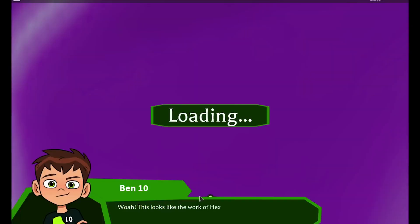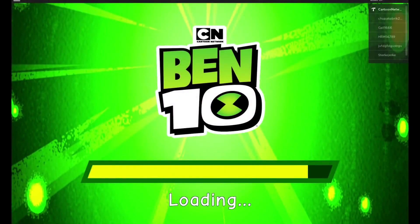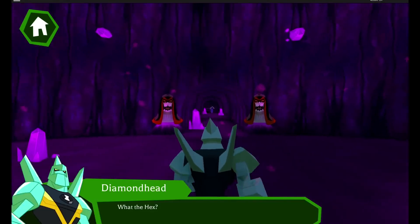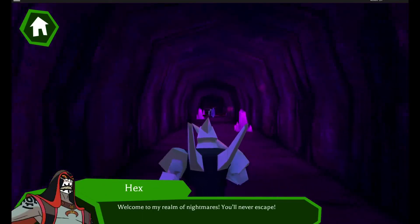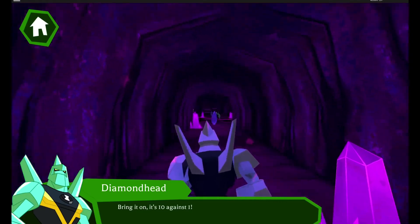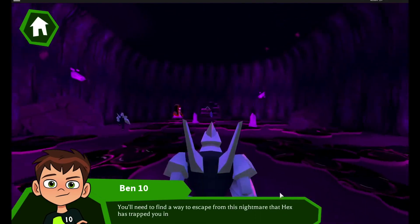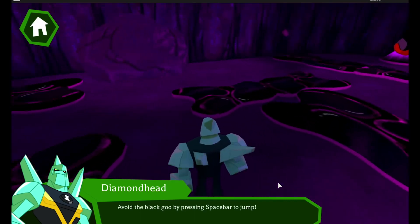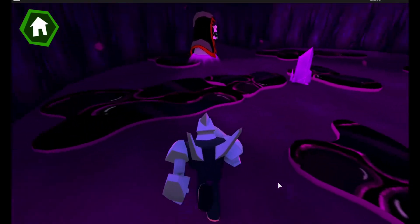Alright, here we go, loading up Hex's nightmare. Whoa, this is pretty spooky. Did a Diamond Head just leap onto our Diamond Head? That's the biggest nightmare of all. Welcome to my realm of nightmares — you'll never escape, says Hex. Well, let's see. So as we're making our way down through here, the top tip I have for you: there's all kinds of horrible black goo on the floor. You really do not want to touch this stuff — it will take you down instantly and send you all the way back to the beginning of the room.